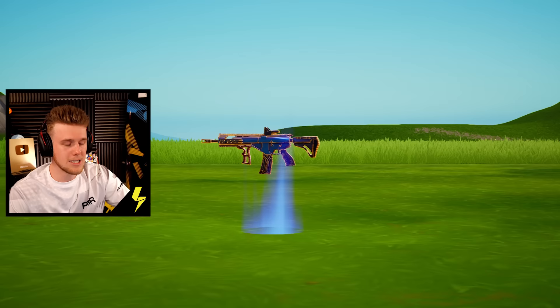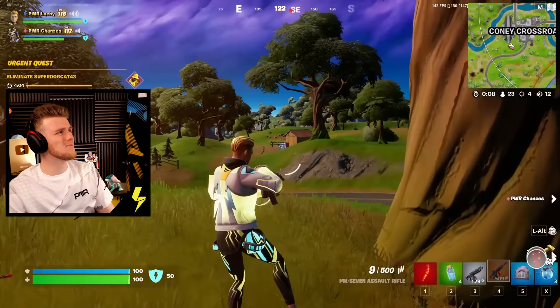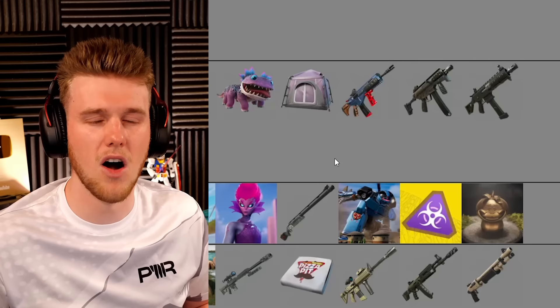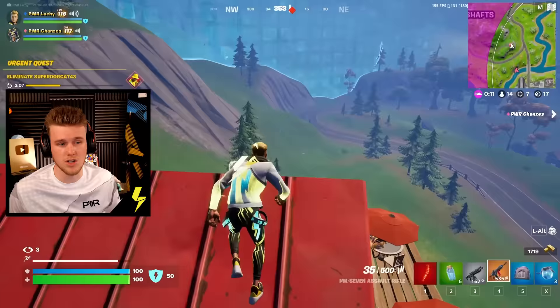MK7 Assault Rifle — for me this one's going to S tier. First-person shooting with a gun hadn't been done before in Fortnite — technically the Scoped Assault Rifle did it, but this one just felt super clean. Obviously very overpowered, so S tier. I wonder if we'll see it back in the new season, maybe in a different iteration. Every chapter they kind of change the base guns, so I imagine we could see a version of it. S tier for sure.